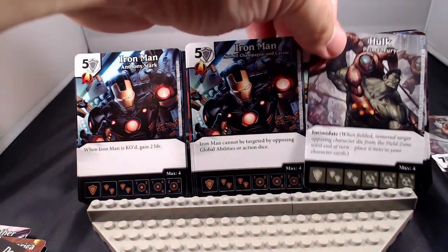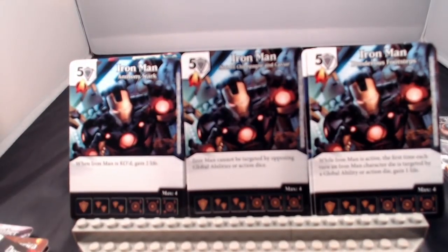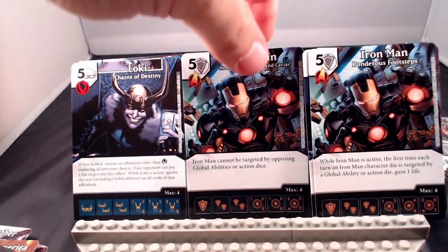Next up is Iron Man, a 5-cost shield character. His versions: when Iron Man is KO'd, you gain 2 life; Iron Man cannot be targeted by opposing global abilities or action dice; and while Iron Man is active, the first time each turn an Iron Man character die is targeted by a global ability or action, gain 1 life. I'd go with Anthony Stark and take the gain 2 life — especially in a game where life can be a resource, that lets you pull in a couple extras.